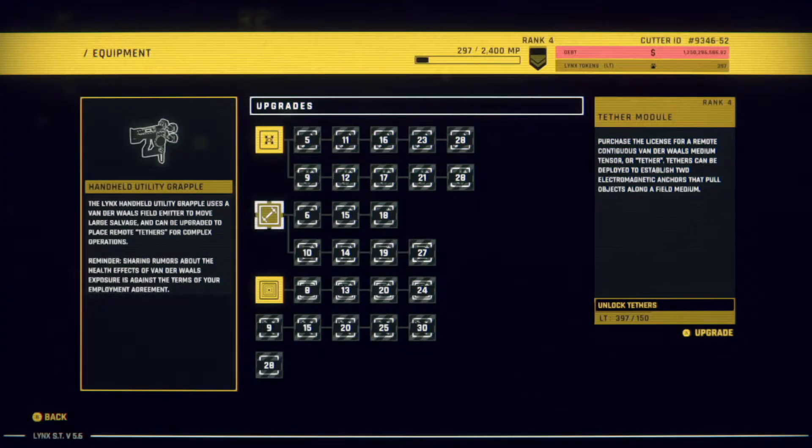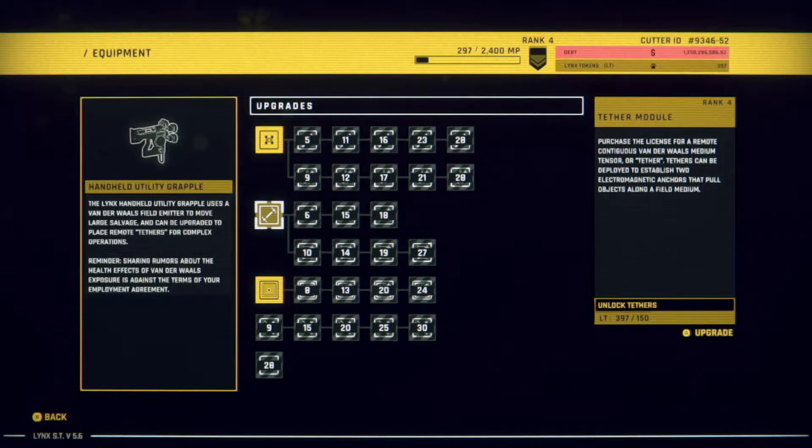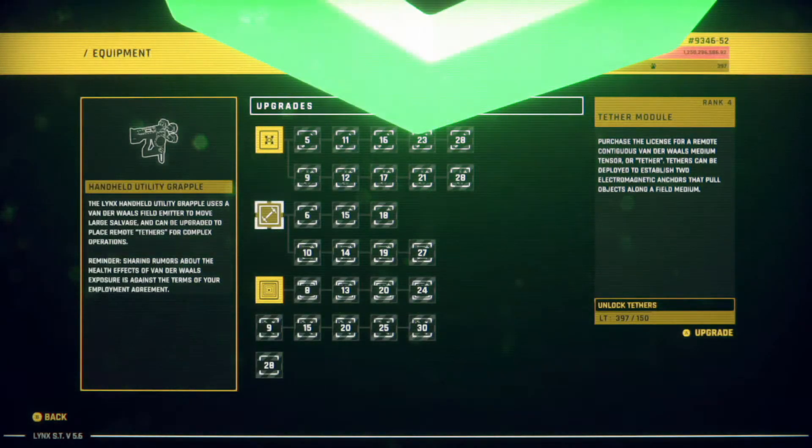Tether module — purchasing the license. This is great too, it's a license. You're not just buying the stuff, you're buying the license. For a remote contiguous van der Waals median tensor — or tether. Tethers can be deployed to establish two electromagnetic anchors that pull objects along a field medium.